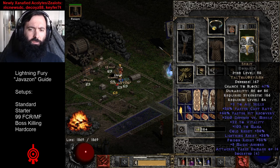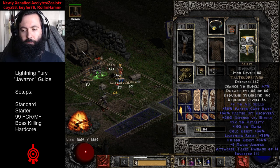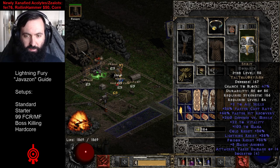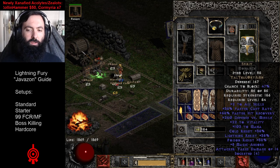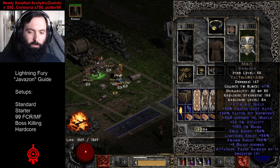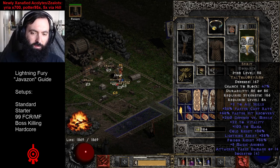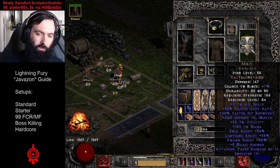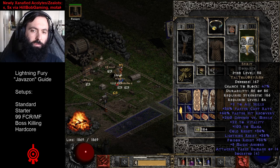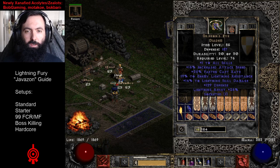Spirit is huge for our faster cast rate, skills, mana, and res. Since we are teleporting, it does consume a lot of mana. This shield alone helps us have faster hit recovery at the 52 breakpoint. So it's very important we use a Spirit on the standard setup of this build. Once we hit one more FCR item, we're also going to be at 70 faster cast rate for teleporting.